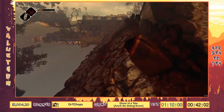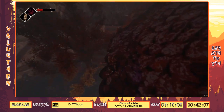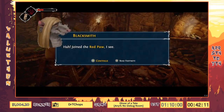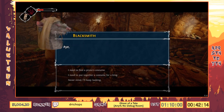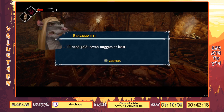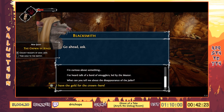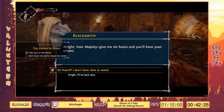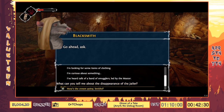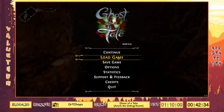Now we have to wait — Silas apparently sleeps for exactly six hours, and we know exactly how long he sleeps for. So while we're waiting, we're going to go talk to the smith again. We need a costume for a king — he takes our money, and we also need seven gold nuggets so he can make us a crown. We give that to him right now, and it apparently takes him six hours to make that crown. How convenient — we also reload the save.